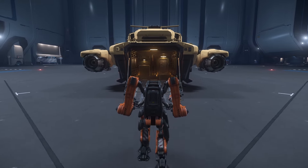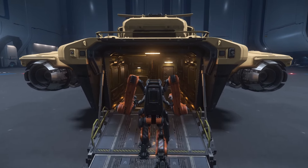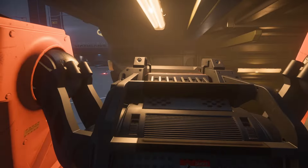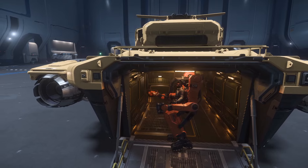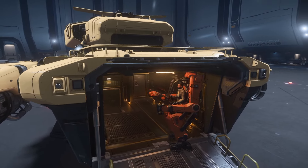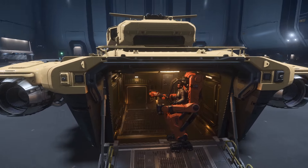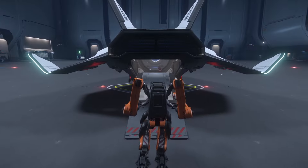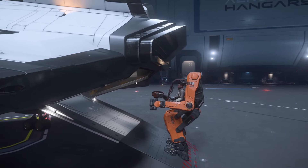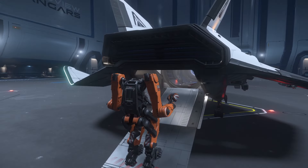As it stands, the Atlas fits really nicely into the niche that Cloud Imperium Games have been promising since the game was announced — having reasons for and against taking everything, rather than there just being one clear meta choice. Sure, the Atlas suit is faster to load and unload cargo than using a couple of crew members on foot, but it doesn't fit into every ship, and when it does, you'll often sacrifice cargo space to take it with you.